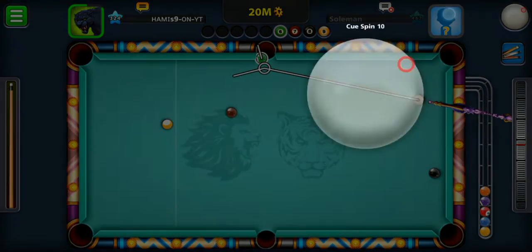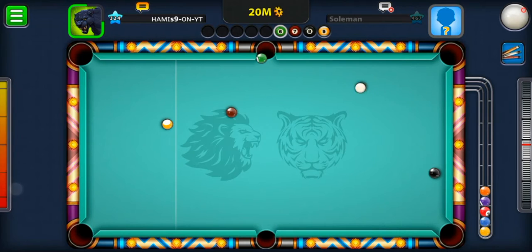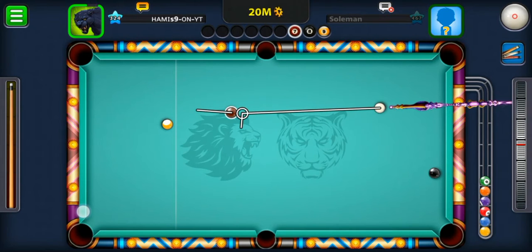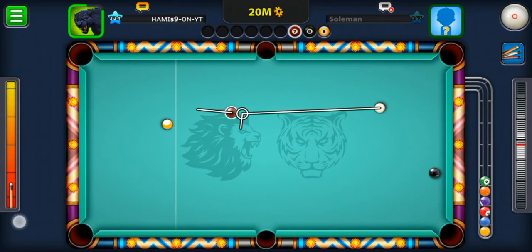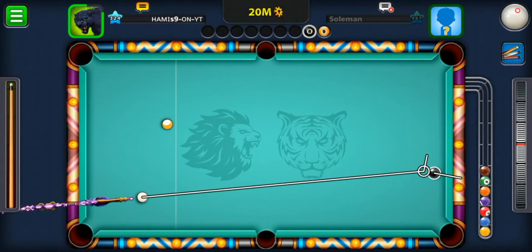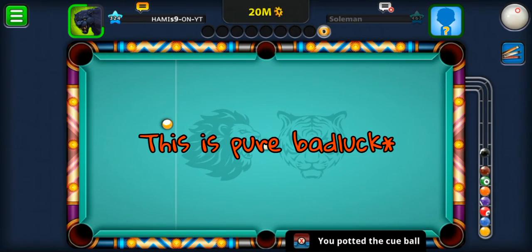I'm going to add top right spin and go for a bank shot on the brown ball into the top right pocket. Wow, perfect spin control! Now I'm going for a bank shot on the brown into the top right pocket. Perfect. Now the black — I think another bank shot is possible into the bottom left pocket. Yes! Possible — perfect.